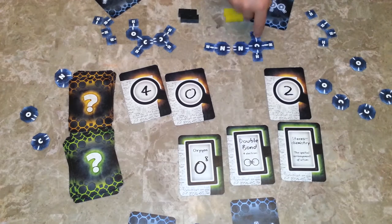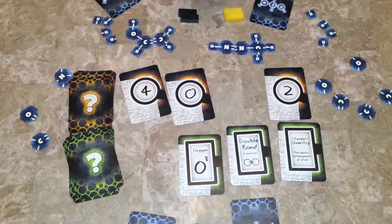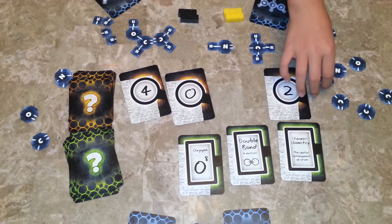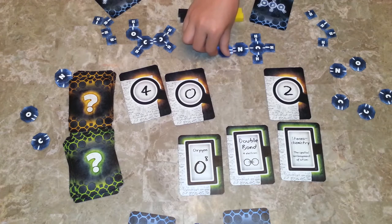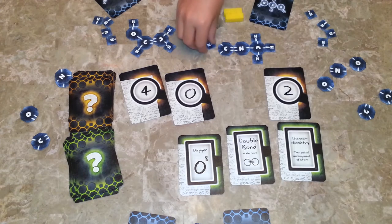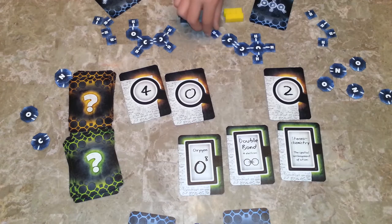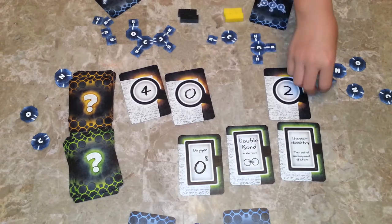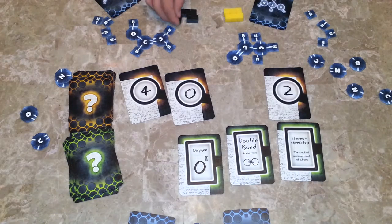Now the player knows he has to have five single bonds and counts them in his current build. He does have five, but since the knower gave him a clue, he probably has something wrong. He thinks he's pretty close but needs to get an oxygen in there. After various attempts — trying different carbon arrangements — he places one oxygen and it looks right. But they realize he's probably not there yet, so they're not going to guess. They're going to use another clue token instead.